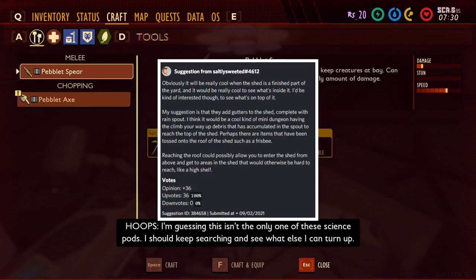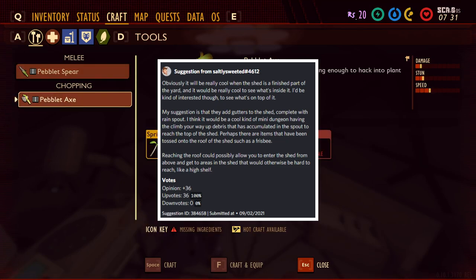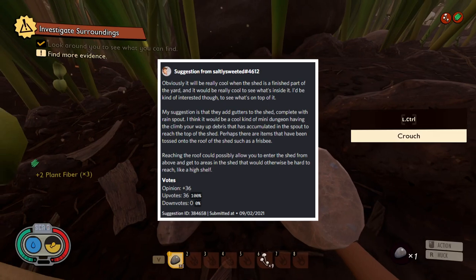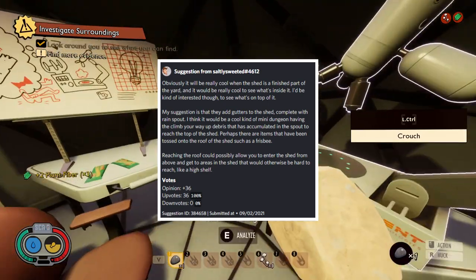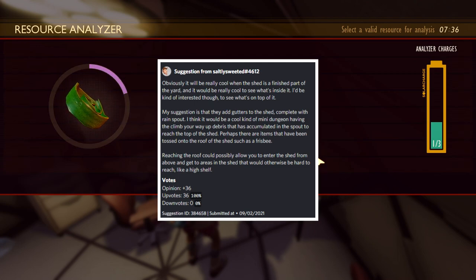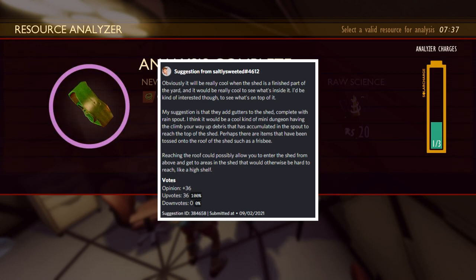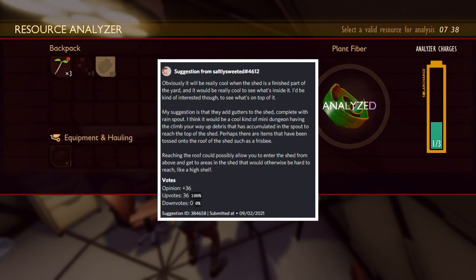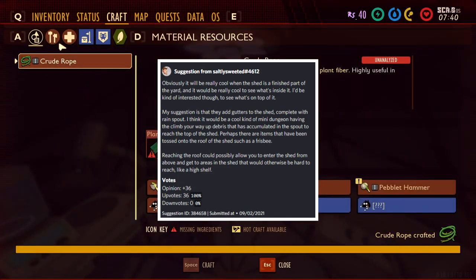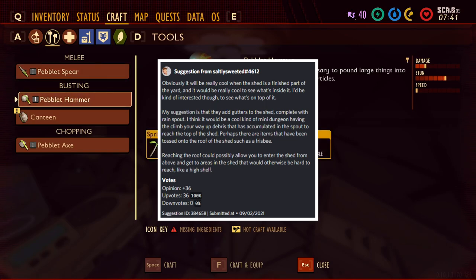The first suggestion comes from SaltySweeted, currently with 36 upvotes. It says: my suggestion is they add gutters to the shed, complete with rain spout. It would be a cool mini-dungeon having to climb your way up debris accumulated in the spout to reach the top of the shed. Perhaps there are items tossed onto the roof, such as a frisbee, and reaching the roof could allow you to enter the shed from above and access areas like a high shelf.